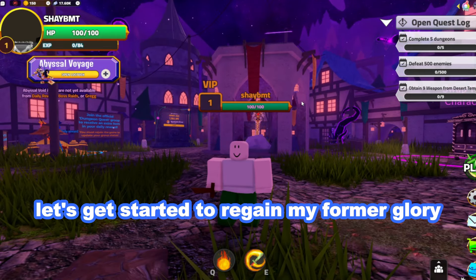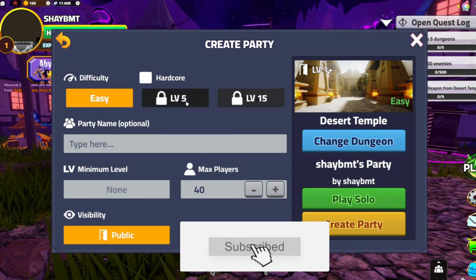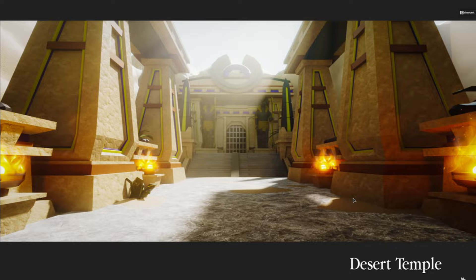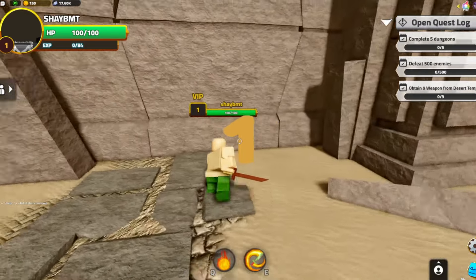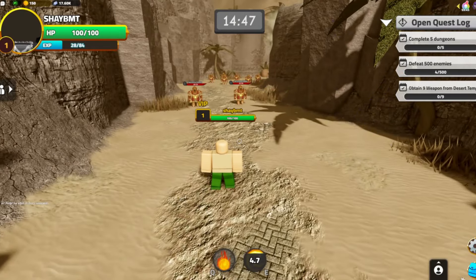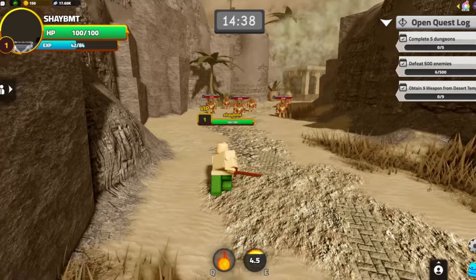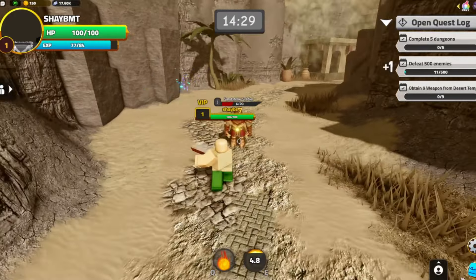Alright, we're starting off with Desert Temple on Easy. I considered hardcore but let's see how it goes first. Oh wow, did they revamp that? It looks sick! We've loaded in — let's figure out spell power vs physical. They definitely revamped this map; it looks a lot nicer than it used to be years ago when it was just some blocks. This is my actual first run through the revamped map.